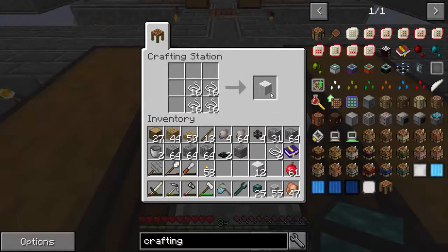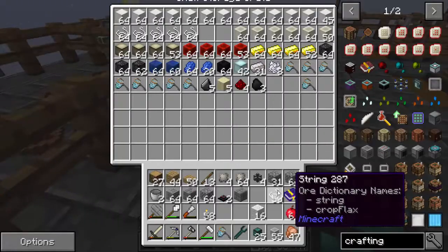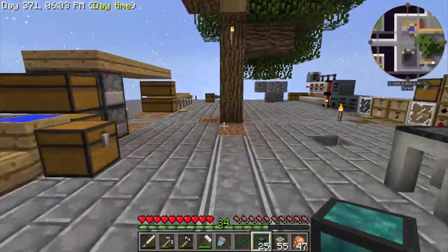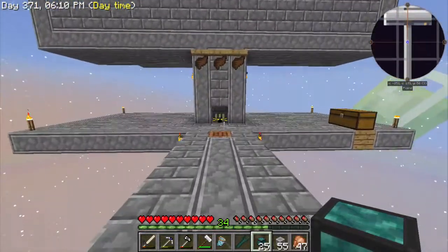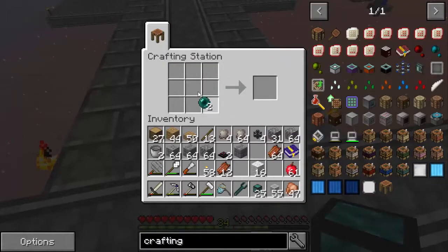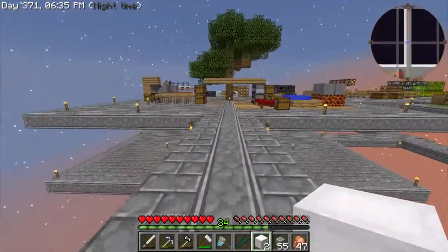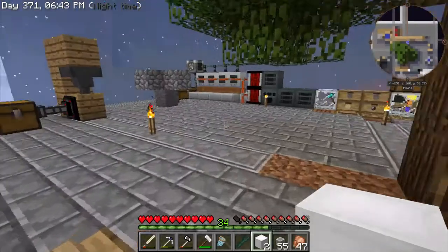That's 12, so I need four more. There we go, got it all. I also need two ender pearls for the elevators — those are at my mob farm dark room. Grabbed some ender pearls. Two of those with the wool around them give us two white elevators. We'll put those in just a minute.